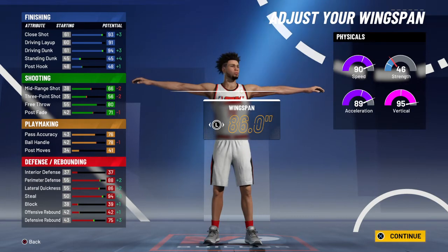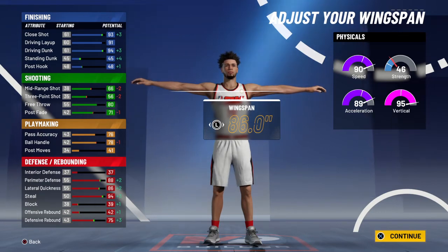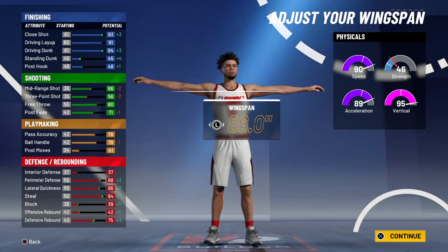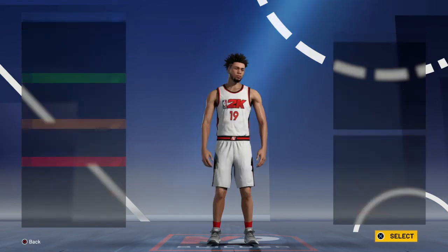Max out the wingspan for sure — your dunks are going to get a big increase up to 94, so you'll be able to dunk it on anyone, your defense gets better, and a 94 steal rating is crazy. You still have overall really solid stats all around. The only thing this build really doesn't have is interior and block, but you make up for that in other categories.